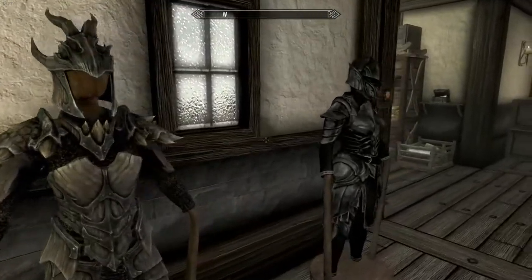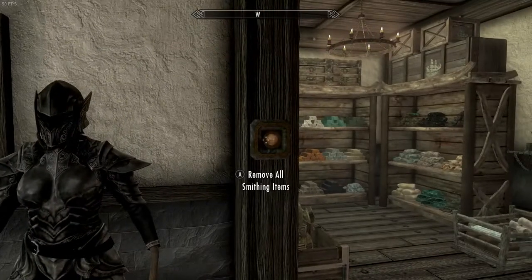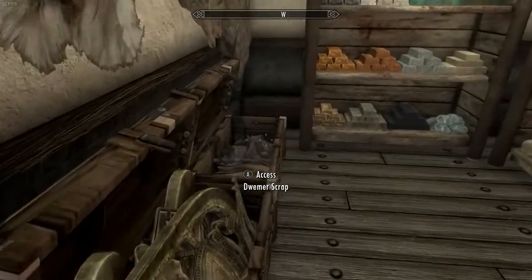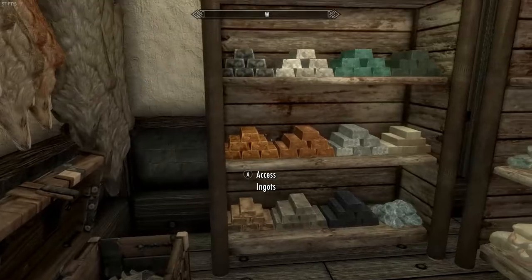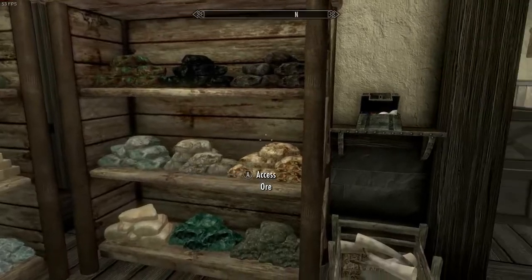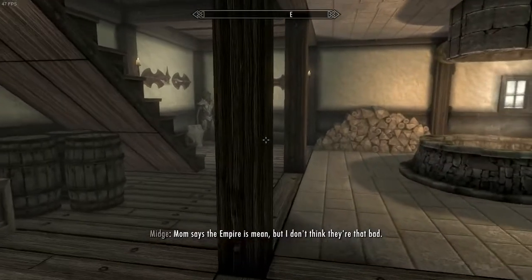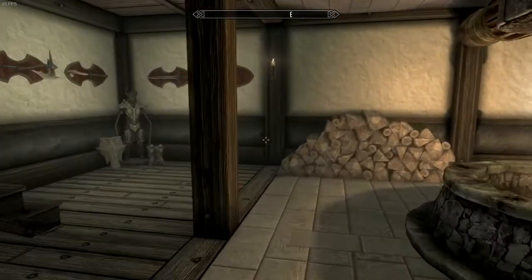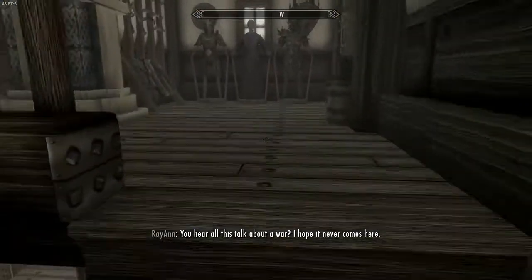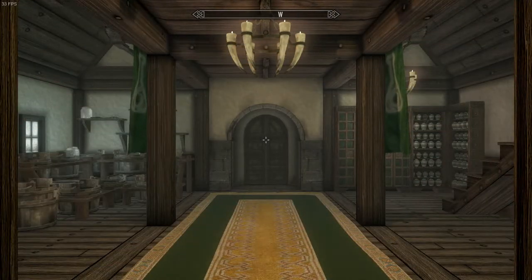I like how he's displayed different armors throughout the house. If you want to remove all the smithing items, you're able to. Like I said, it's all named storage. Just beautiful. Now we'll head to another building and see what it offers.